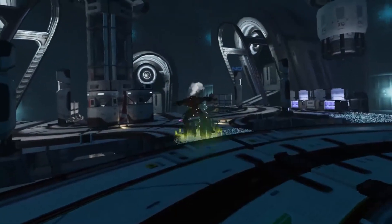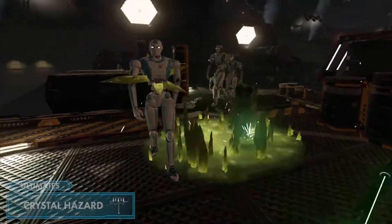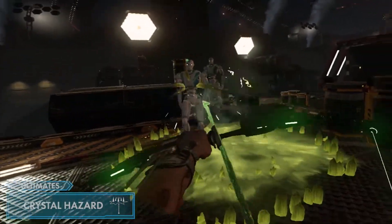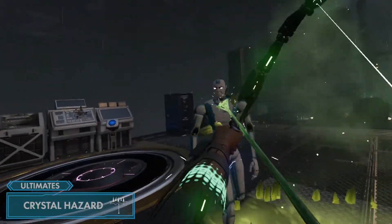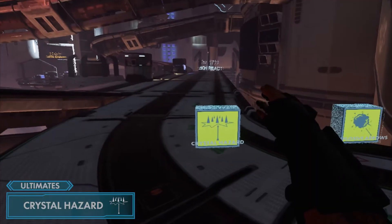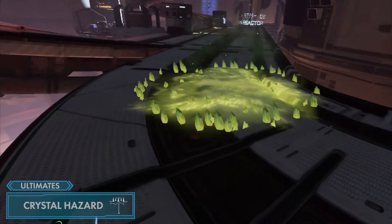Elder's ultimate ability arrows can only be used occasionally, but once you let fly, you'll find they're well worth the cooldown. The first is Crystal Hazard, a special Crystalline Arrow that shatters on impact into a lingering AOE. Enemies within the area are slowed, take constant damage, and greatly take additional damage from all sources. To activate Crystal Hazard, press down on your trackpad or joystick, move your arm left to select, then release. The next Crystalline Arrow formed and released will be a Crystal Hazard Arrow.